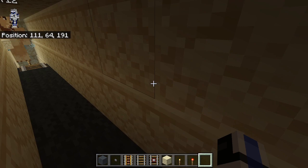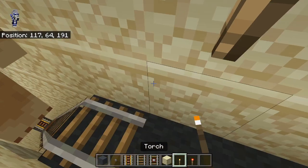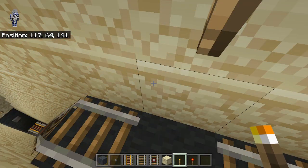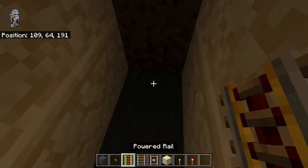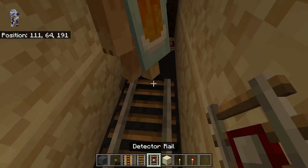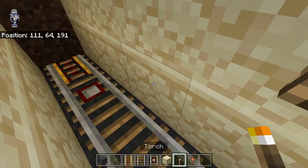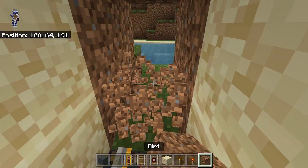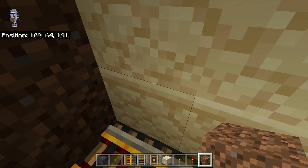With this eleven-block span, to get some light in here we're gonna put a torch right there. We're gonna bring rails down — the last one is a powered rail, the one before that is the detector rail, and there's also another torch here. If we break this out we should be outside, so we're gonna need to do the redstone for this.